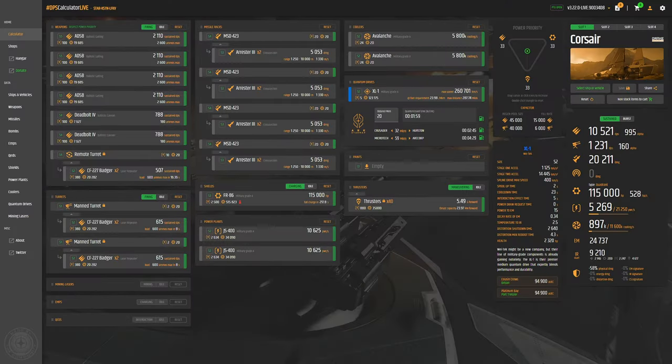So here is my new loadout where I have swapped my 2 size 4 ballistic repeaters that I used before for 2 size 4 Deadbolt ballistic cannons, which I use only when I need to disable big targets like Reclaimer, Starfarer, 890 Jump, or Karak.